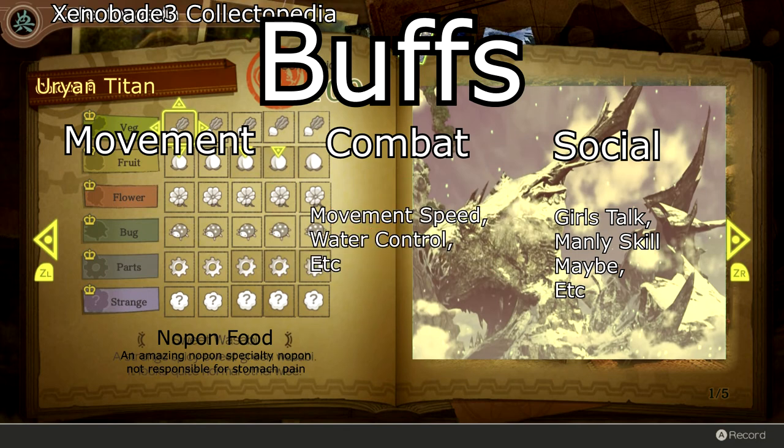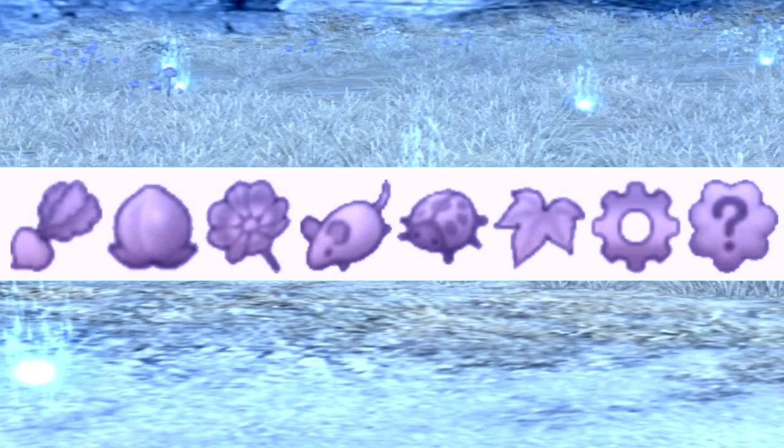For combat — these are the ones you're gonna want to look out for. They're typically under the bugs or parts section, so if you complete those you'll typically get the combat buffs. They can give you huge damage buffs, up to like four thousand percent extra damage — that was an exaggeration, it probably only goes to like four hundred percent — but still a good margin.